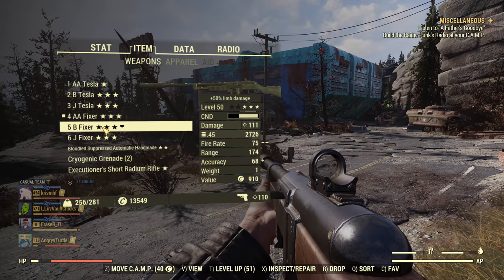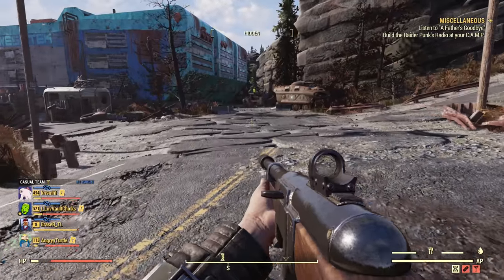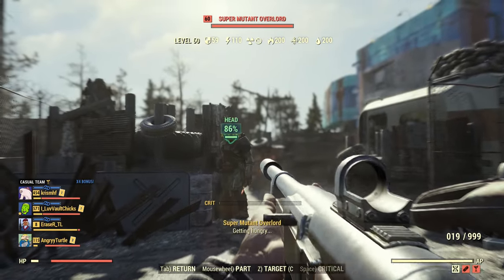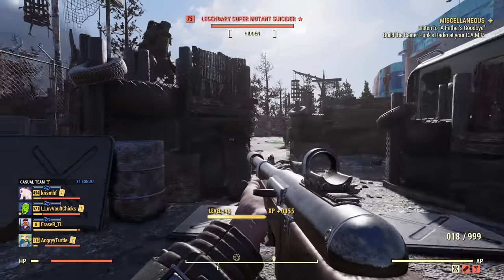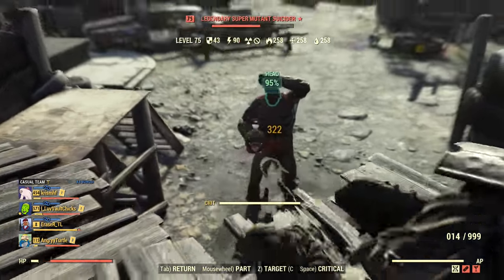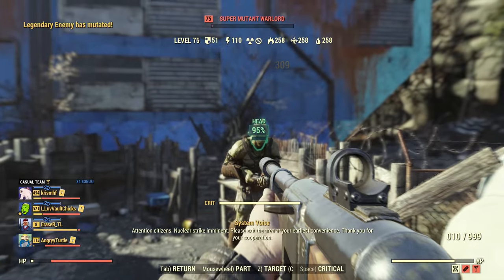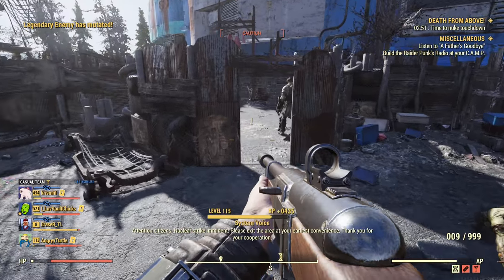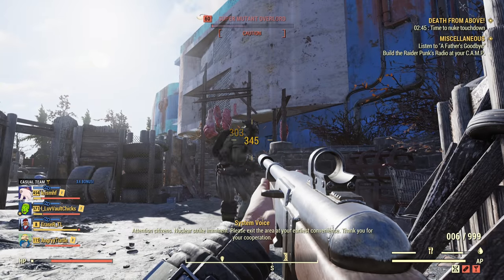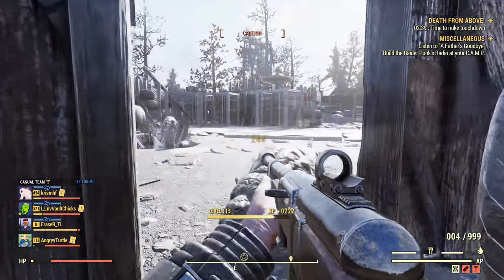We start with Anti-Armor Fixer. I'm in Nerd Rage so I'll have full benefits of the Bloodied Fixer as well. We have some super mutants, we'll stack adrenaline too. As expected, it's doing really well - two, sometimes three shots. After adrenaline kicks in it will be mostly two shots or maybe three shots depending on the level. I'm using only rank one adrenaline. Okay, level 60 - two shots. Level 75 - almost two shots.